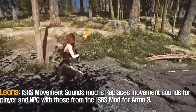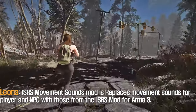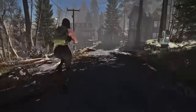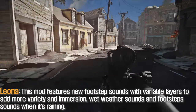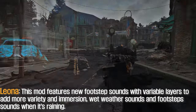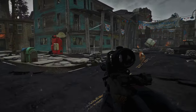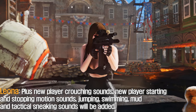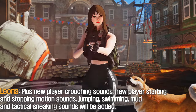The JSRS Movement Sounds mod replaces movement sounds for the player and NPCs with those from the JSRS Mod Rhona 3. This mod features new footstep sounds with variable layers to add more variety and immersion, wet weather sounds and footstep sounds when it's raining. Plus new player crouching sounds, new player starting and stopping motion sounds, jumping, swimming, and tactical sneaking sounds with water.